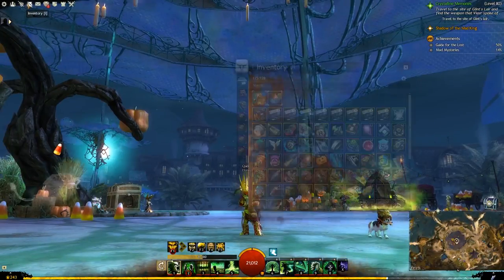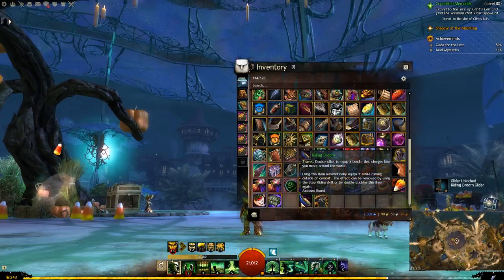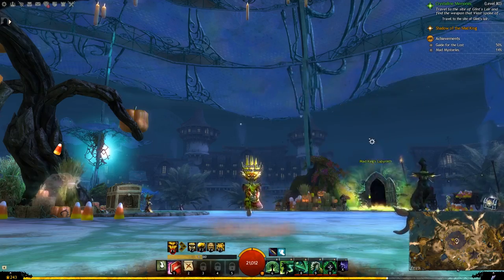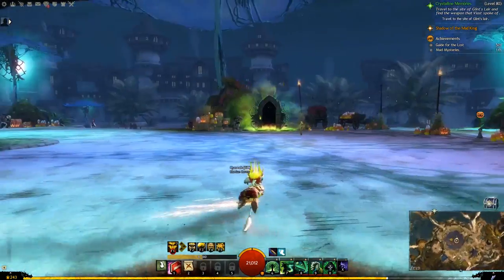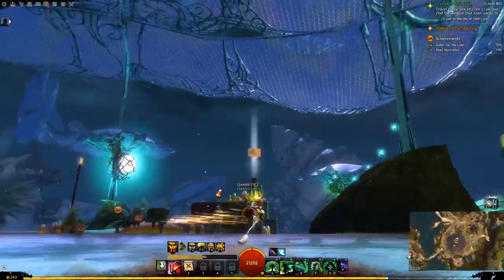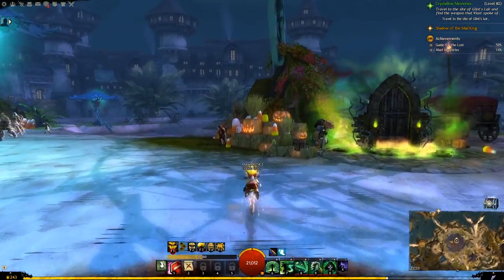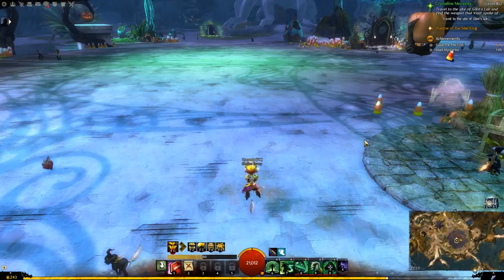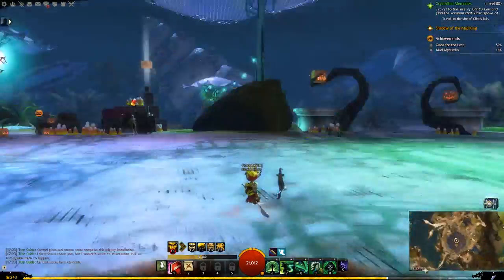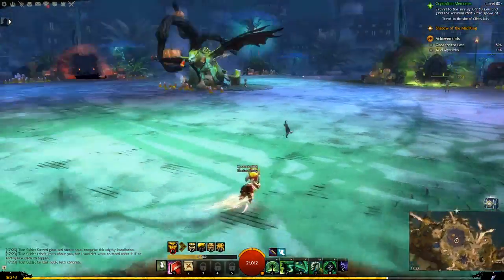Hey guys, welcome to this week's demo. We have the Riding Broom Glider, the Riding Broom, and Mini Elonian Familiar. There's our familiar on their broom, and this is how you fly around on the new flying broom — it's kind of funny. When you're just walking around you'll be flying on your broom as normal, but if you're running you'll be like this on your broom.